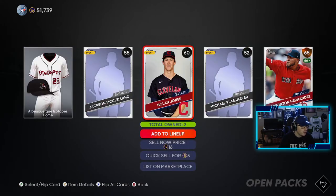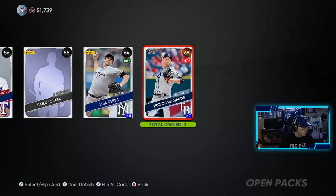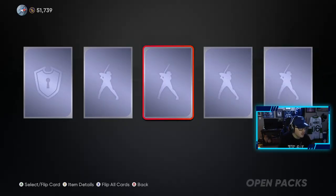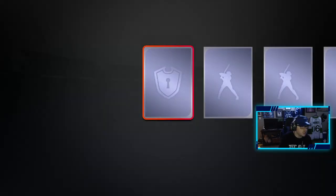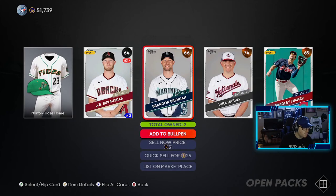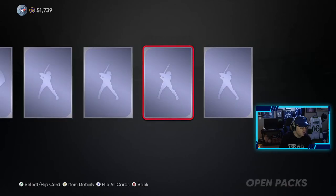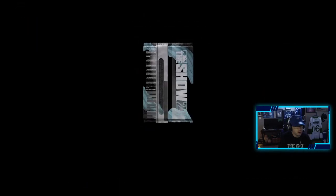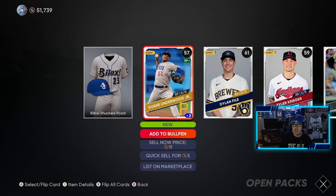We're pulling Red Sox a lot and we're done that collection, we don't need them anymore. I have a feeling we're not going to pull anything else in these regular packs. A little depressing, but it's okay. Three more here and then we're on to the better packs, where we have a higher chance of pulling diamonds. Two more to go — these menus have been so slow. The game — I'm having fun with it, been grinding it every day since release, no complaints in terms of gameplay.